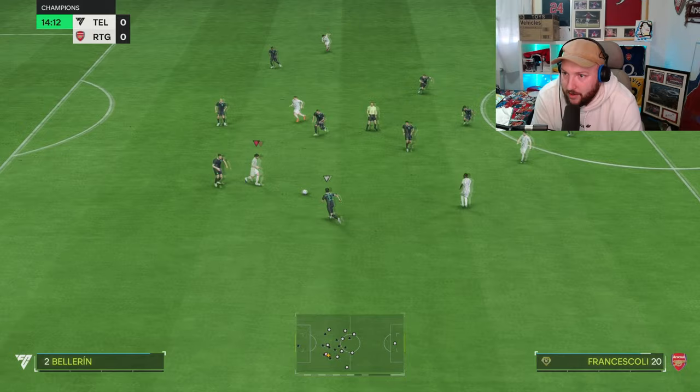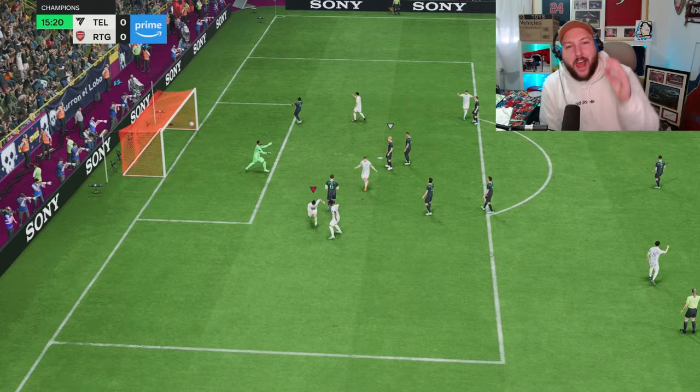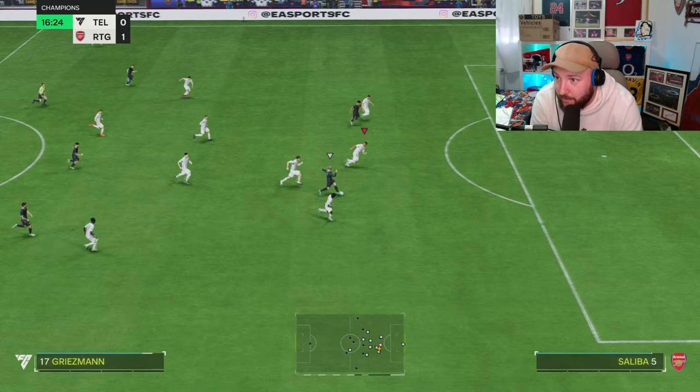Francescoli here, a little step over if he can. Gets past one. Lovely dribble, a bit of skill. Into the McGeady spin — oh, sorry, the Babato spin. And there is the goal as well. Just using the skill moves to open up the space because he's so quick on them. It's almost like he has five-star skill moves, but of course he doesn't. But that's just the pace of how he can do it. And because of the four-star weak foot as well, it just gives you so many opportunities.